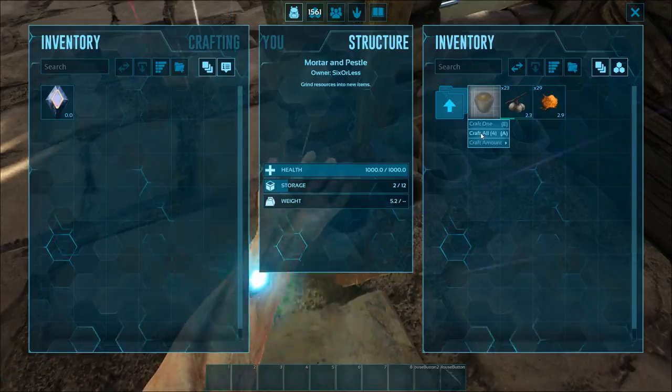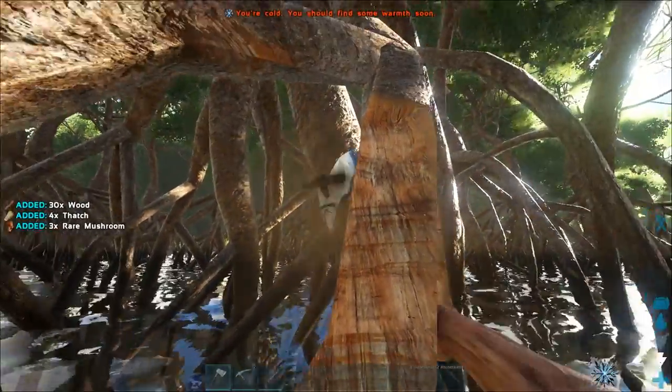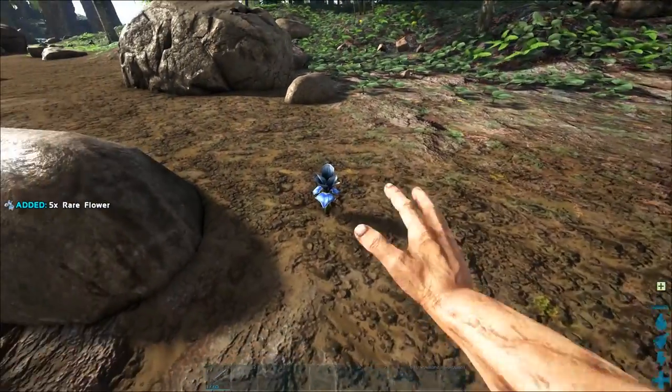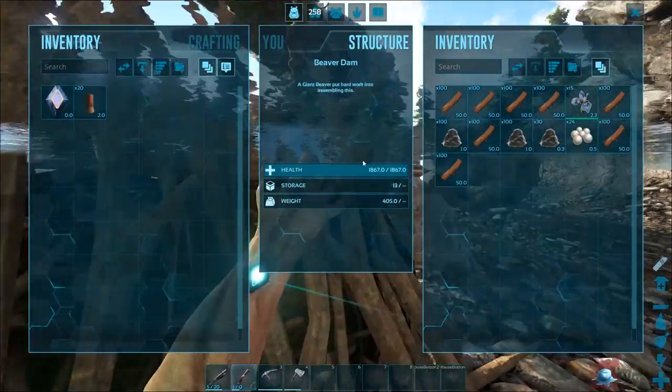You can get rare mushrooms from chopping down trees in the swamp. When mining crystal you also have a small chance of getting rare mushrooms. Rare flowers are generally found on the mountain tops and swamp areas, but you can also sometimes find them in beaver dams and other areas as well.